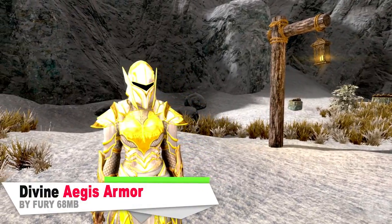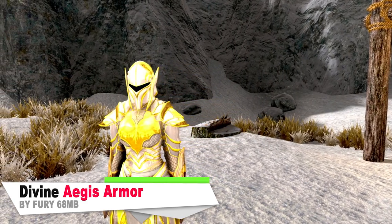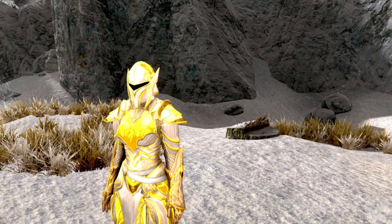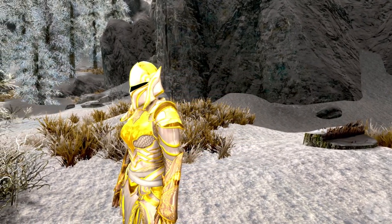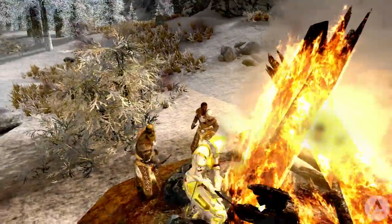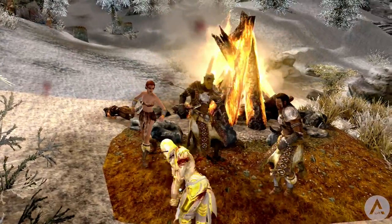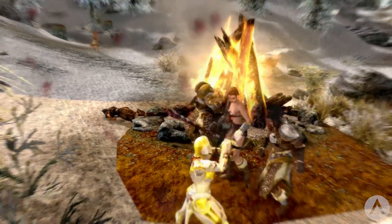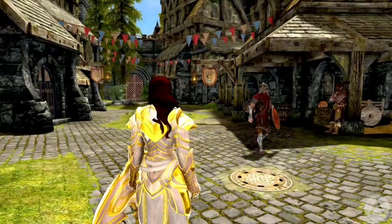Next up we have the Aegis Armour. This mod adds a craftable set of armour known as the Divine Aegis. The whole set has a lot more to it than just being an ebony retexture — it is craftable under the daedric section at the forge, and it's available for both male and female characters. There are two different shields: the Divine Aegis and the Bulwark of the Divine Aegis. The first shield is just a standard shield. The second shield allows the user to absorb 50 magic damage when blocking, however it can become overcharged and stagger the wielder.